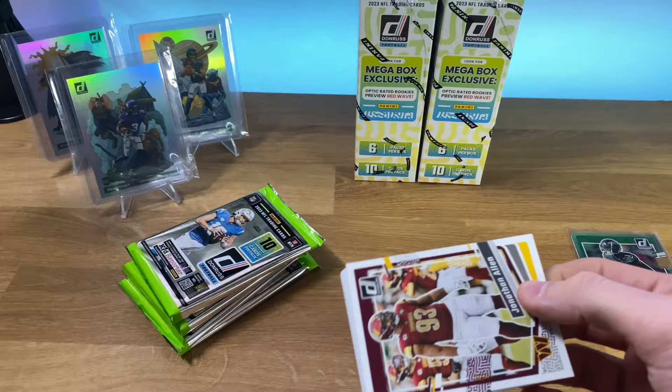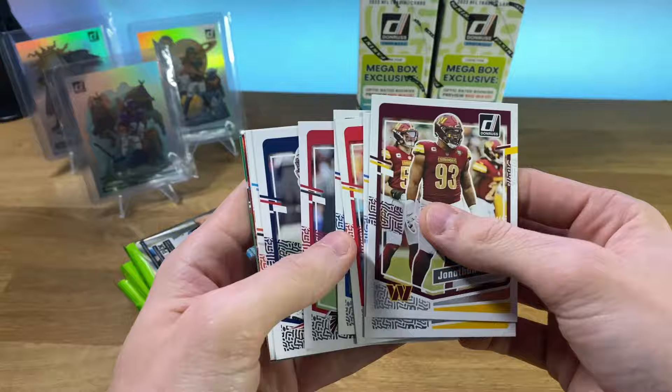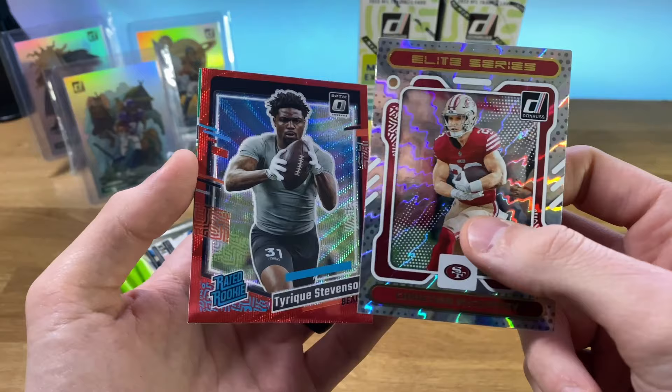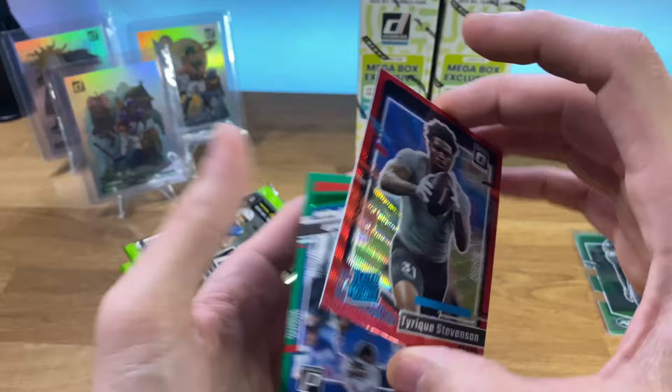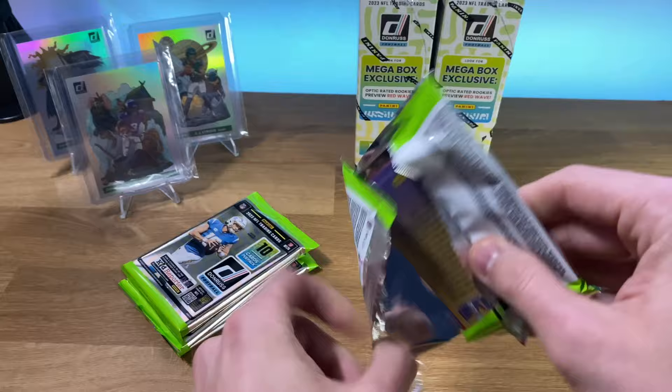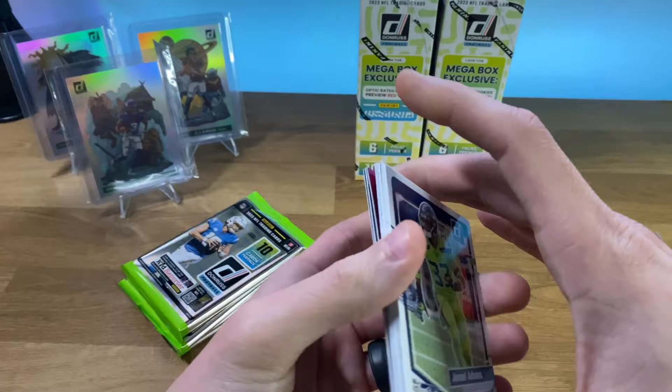Josh Allen. Tyler Scott on the rated rookie. Got a CMC Elite Series here. Tyreek Stevenson red wave. And Damar Hamlin. Green press proof on the back. Those red waves definitely look cool — I don't know how many of them you get, but definitely a nice looking parallel.